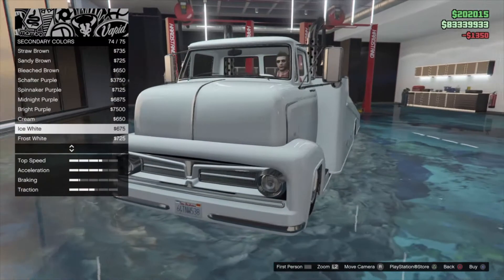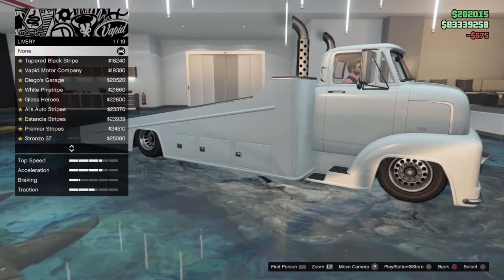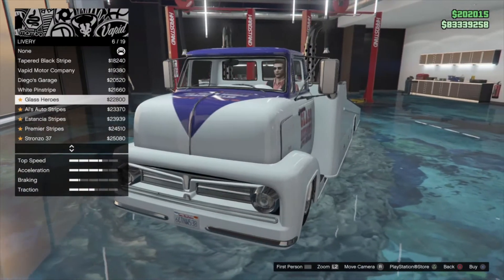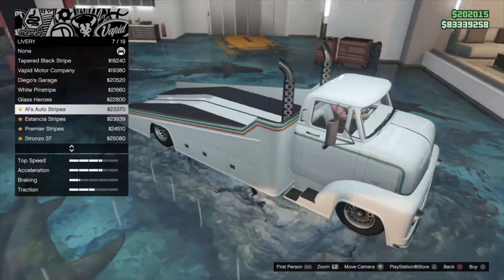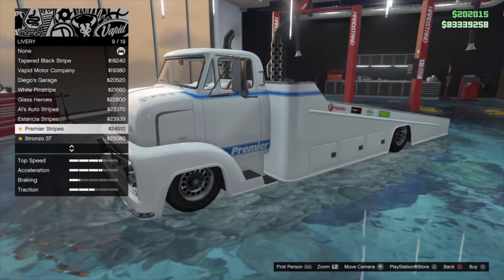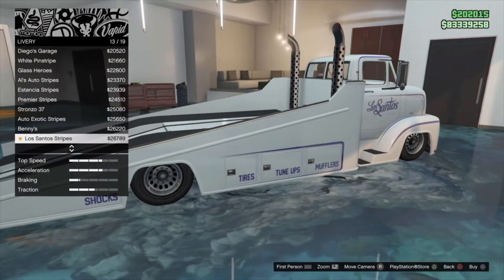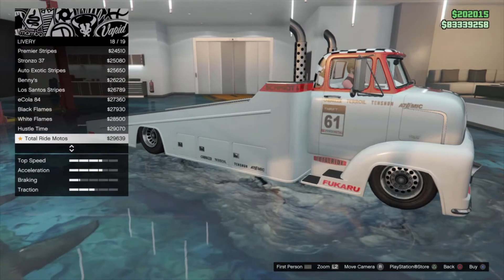Let's change the color first — let's make it white. Secondary color white as well. Let's see what liveries you can put on it. Oh, that's pretty cool! At least some of them. You can see the stripe actually. There are a lot of pretty cool liveries for it. I wonder how many people are actually going to buy this truck.